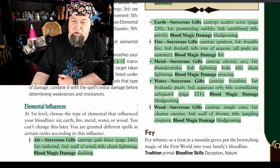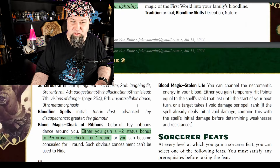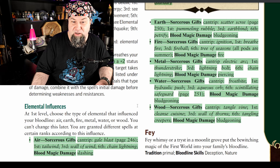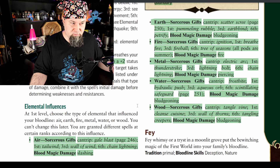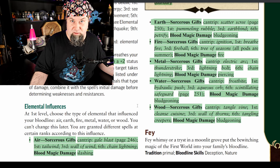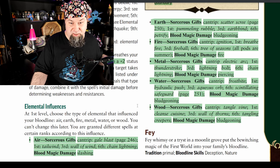Wood element sorcerous gifts: cantrip tanglevine, first cleanse cuisine, third wall of thorns, sixth tangling creepers, and blood magic damage type is bludgeoning. Out of all these, I kind of like metal, because it's piercing damage and electricity — that's just kind of fun. There are some specific enemies, like mechanical enemies in Alkenstar, that really suffer from electrical damage, and it's nice to just have them in your back pocket.